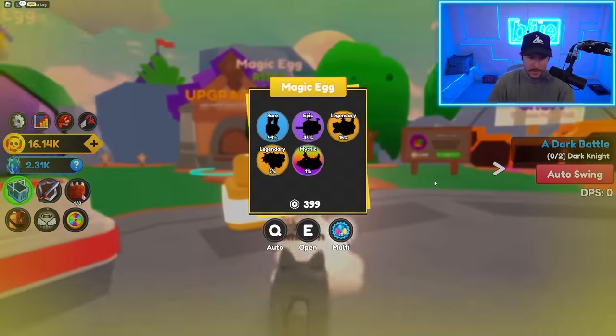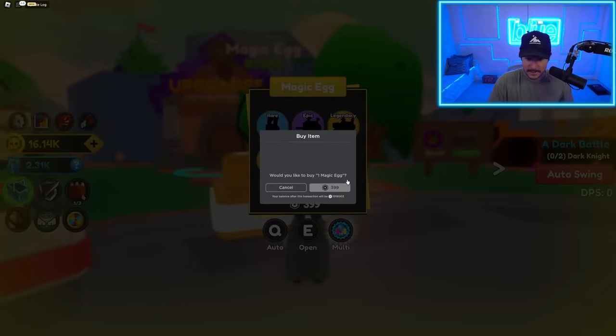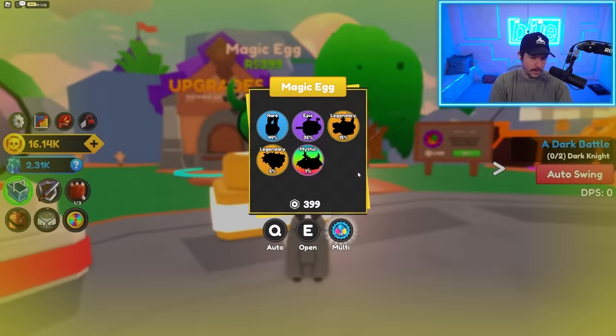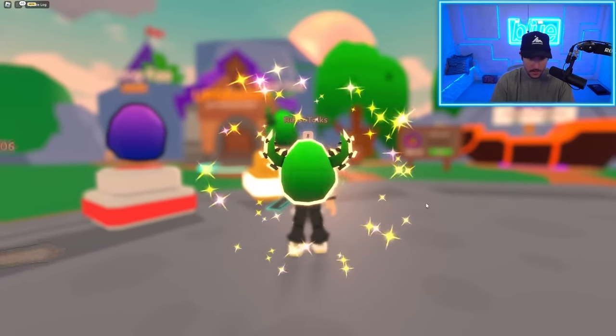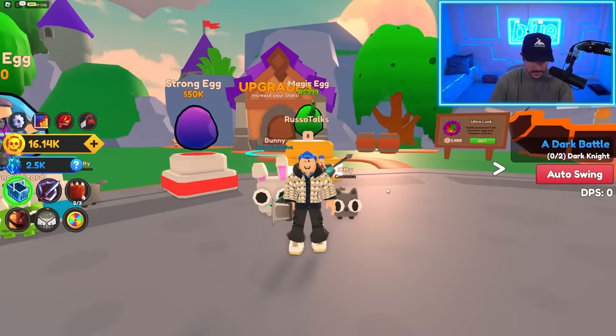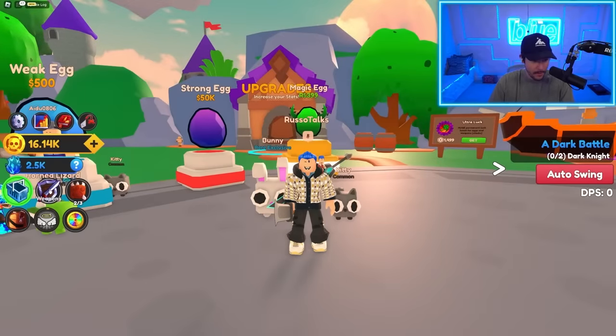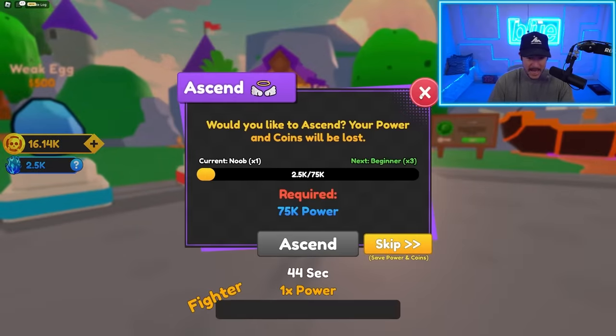In order to get a little bit further, we might need some more pets. We got a strong egg over here, but we also have a magic Robux egg — now that sounds pretty magic to me. Let's go ahead and buy one magic egg, see what it gives us, and hopefully we get a legendary or a mythic. It's a really nice opening. That one is a times 10 power — that's pretty bulky.